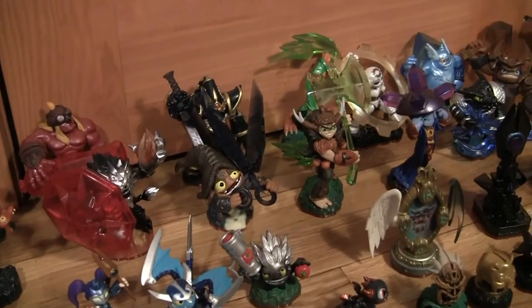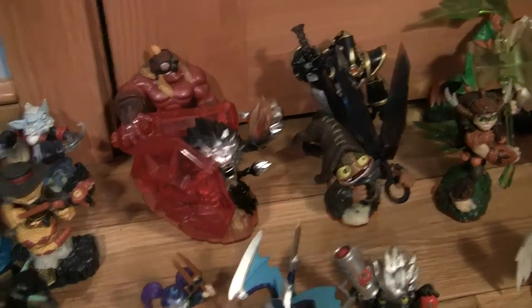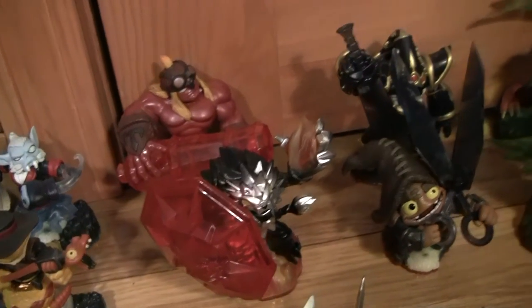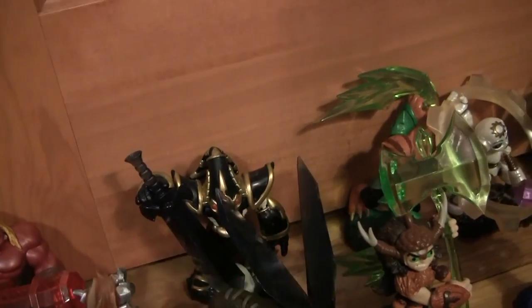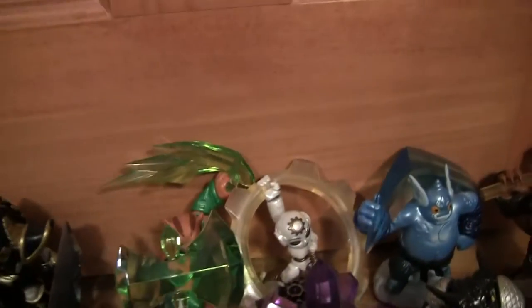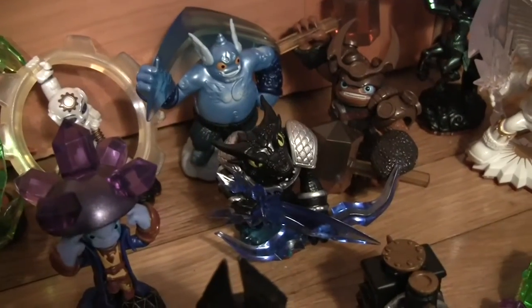Now let's get to Trap Team, which is my second favorite Skylanders game. This is one of my smaller collections — not the smallest though, because the smallest goes to Super Chargers since it is the newest. I always do the same approach: try to get just the completely new characters. So let's start here with Kaboom, Dark Wildfire — I got the Dark Starter Pack, this is the only one I did that for — then Shortcut, Crypt King, Tough Luck, and Bushwhack.